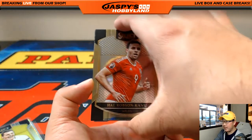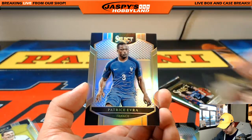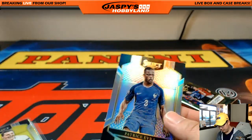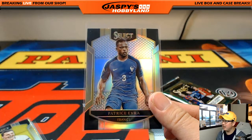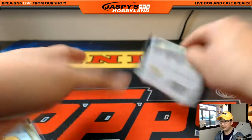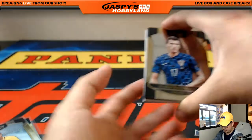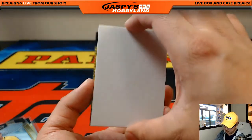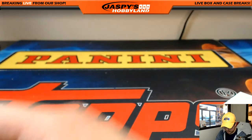Couple more packs to go. I'll sleeve up that Neymar. Edison Cavani, Patrice Evra — not exactly my favorite player, for a variety of reasons. There's Neymar. And the last pack is just going to be a blank card, but a nice break nonetheless. There's Graziano there, another Thomas Müller back there. So there you go, ladies and gentlemen.